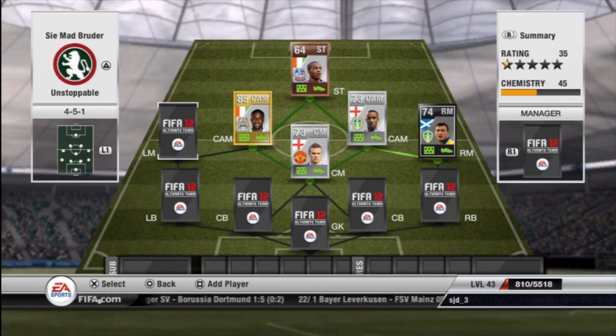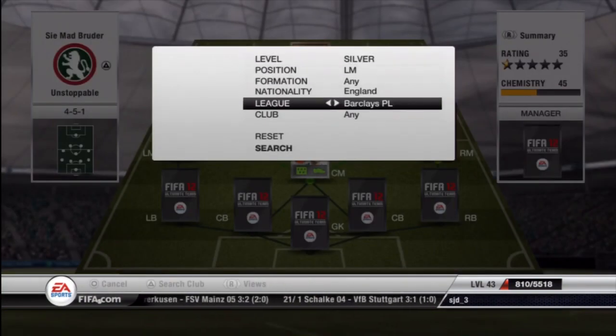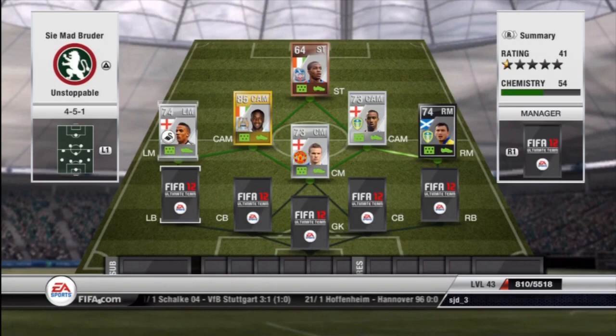Then for the left mid or wingers — because you might not have a free kick specialist already chosen on the right mid — you want someone with pace and good dribbling. I've gone for Scott Sinclair here who has 92 pace and 82 dribbling. Very good stats for taking on defenders.